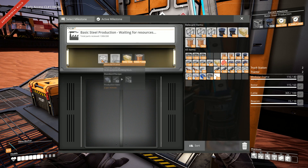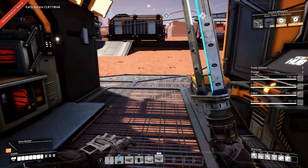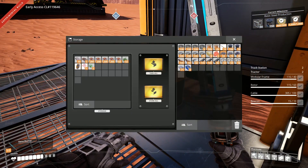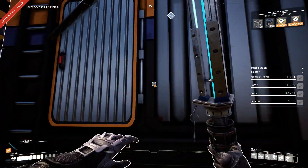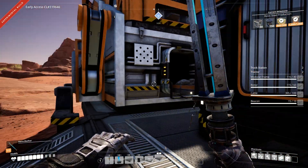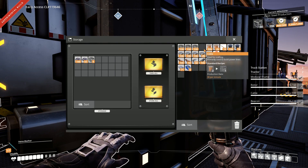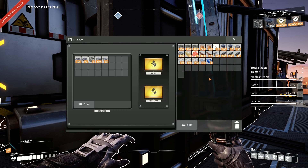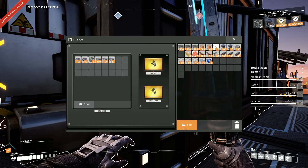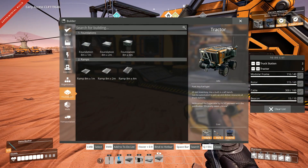The milestone wants 150 rotors and 50 modular frames — I'm not sure I'm ready to part with all that yet, so I'm going to hang on to that for now. I am going to drop off this smart plating though, I don't think we really need that. I don't know how I got all this iron ore, but we're just going to plop it in here. Only two points per each — that's okay. Maybe we'll give it some cables and iron ingots too and call that good.